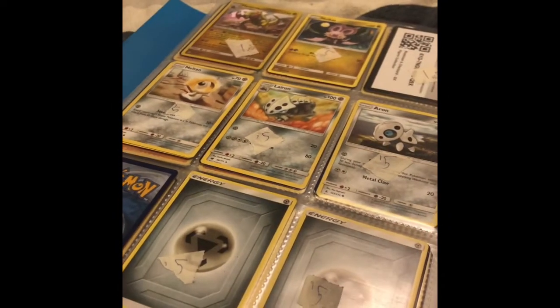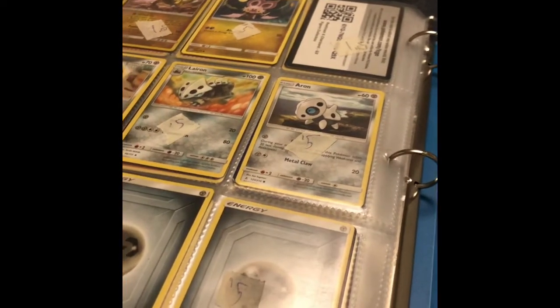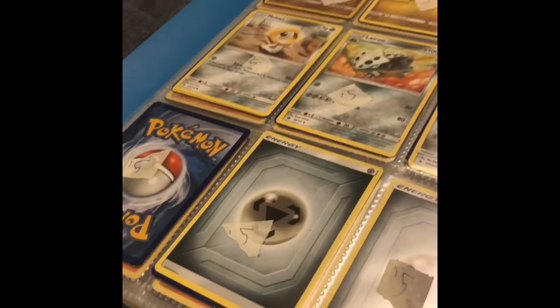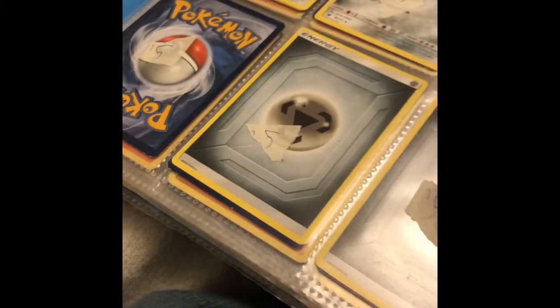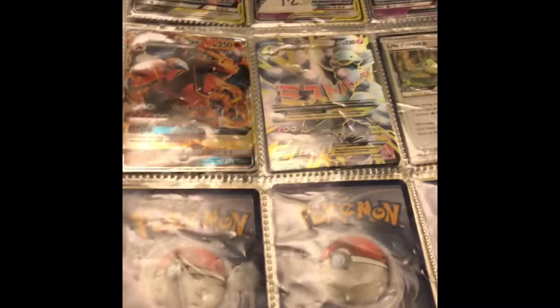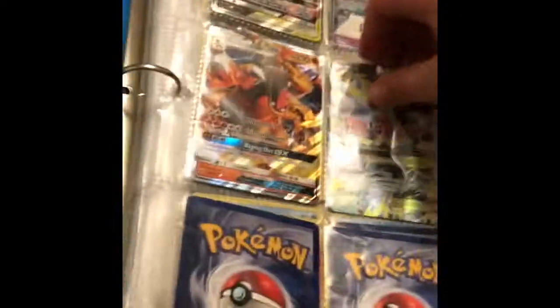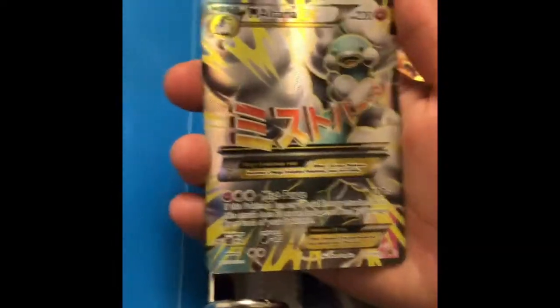We got Haxorus Holo, Noibat Non-Rare, Miltonlarian, Aaron, and two Energies. Let's just take a look back here — these cards are beautiful. Probably this is one of my favorites right now — the Charizard. These full arts are probably my favorites right now, especially this one.